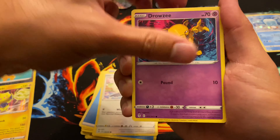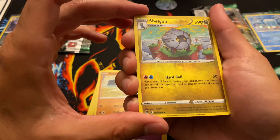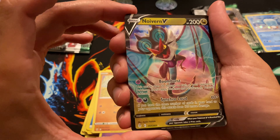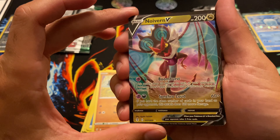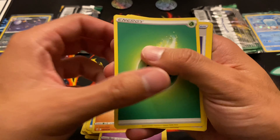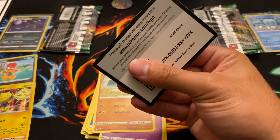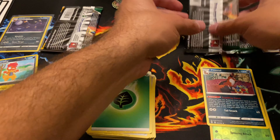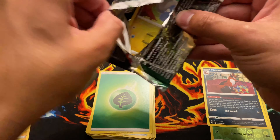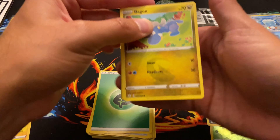Pack two of Umbreon: Shellguns reverse holo — nice! Neuvern V — don't have this card. Energy, Spirit Mass, Gordy, Bravery, code card.